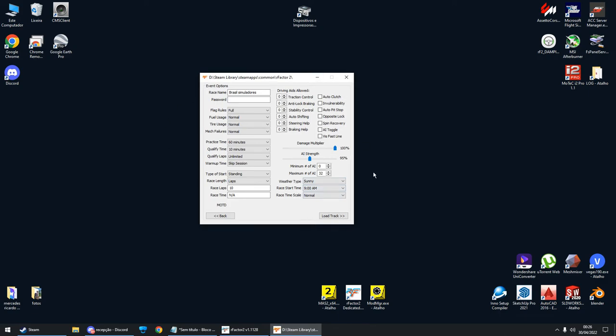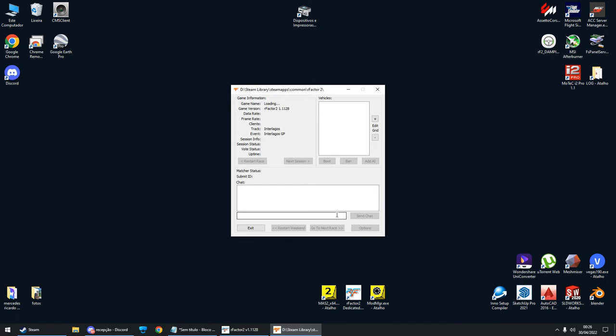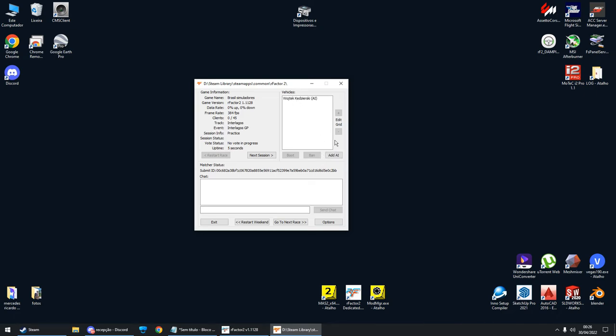After you've done all this, click 'Load Track' and the server will start — it takes a few seconds. The server is now up. You can add AI if you want or remove them. You can type commands to kick somebody, give admin powers to someone, or add and remove penalties. You can advance to the next session — we're currently in practice at Interlagos, so clicking 'Next Session' will jump to qualifying, still at Interlagos.